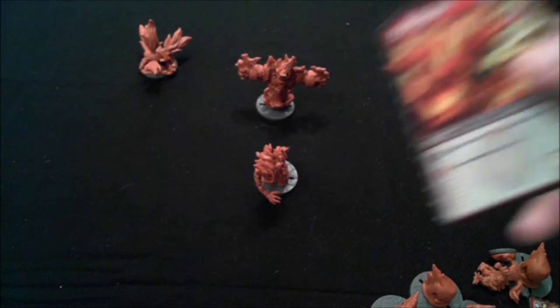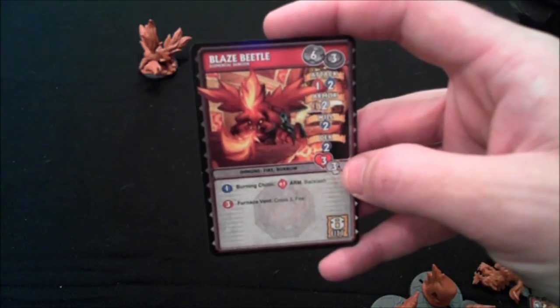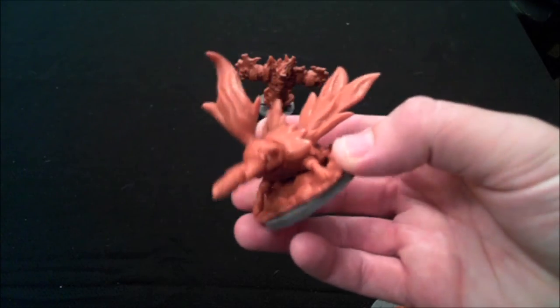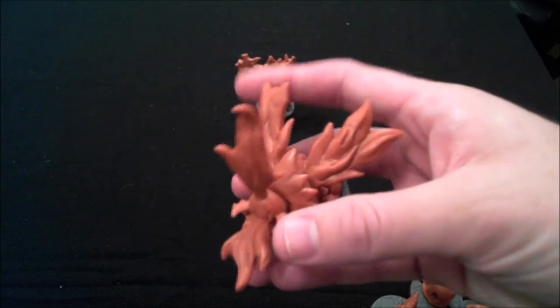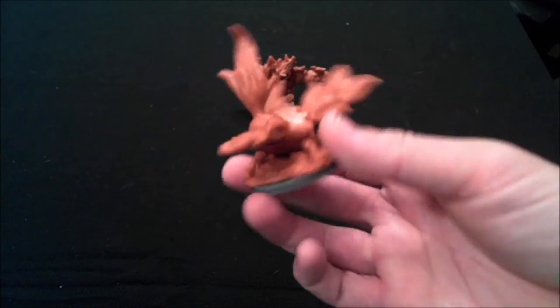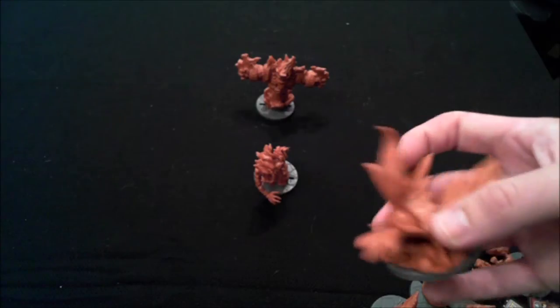And finally, the big baddie of the Lava World spawn point is the Blaze Beetle. This is another one of the few models in the expansion that you're going to have to actually glue things on — you have to glue the fire coming out of his head and out of his mouth, if I remember correctly. But really, really super cool model. Definitely stands out amongst all the other ones.